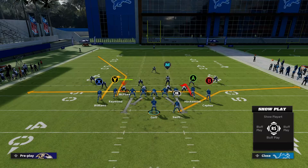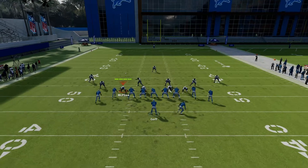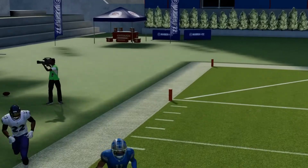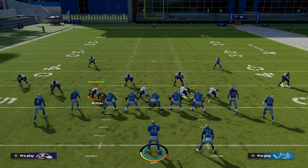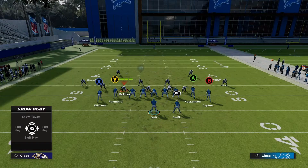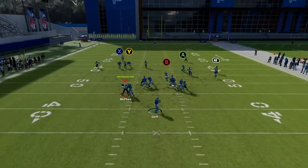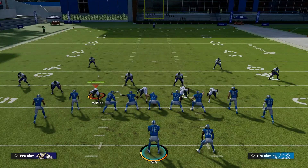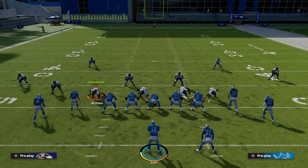With setup two, the play art shows A on a hitch, X on a curl, and B on a drag, plus the stock corner route and table route. Your read order: first the running back on the table route, then the tight end on the hitch, then B on the drag, then X on the curl, and finally Y on the corner route. When we hike, Y gets wide open — we could have had a touchdown but the safety stepped in.